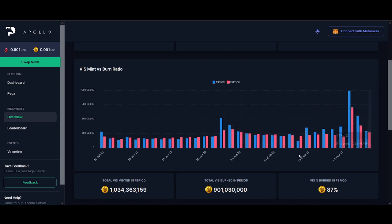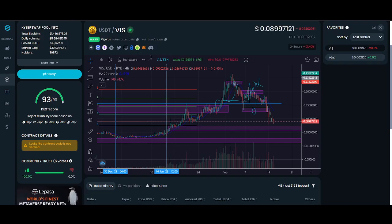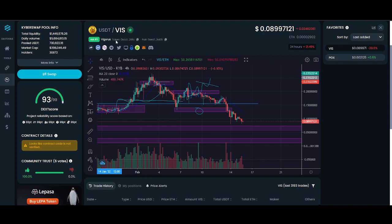There's been no pre-IDO for VIS, so the key thing is watching the mint and burn ratio. There was a big Valentine's Day event in PegaXY where you could buy tickets and get special Pegas — this is why the mint data looks skewed that day. Going forward, if we don't see a sustainable or almost equal burning-to-minting ratio, I'll be scared and potentially take my money out. Make sure you subscribe to YouTube or Twitter so I can update you.